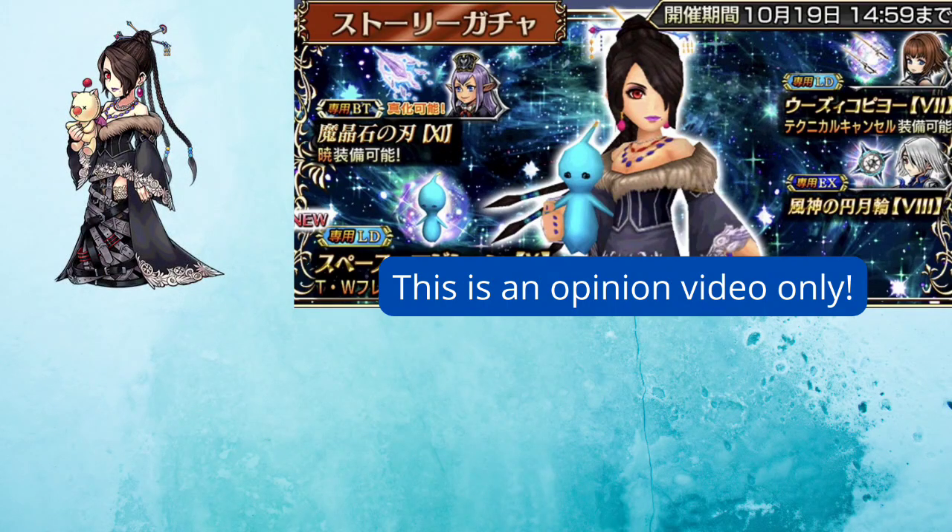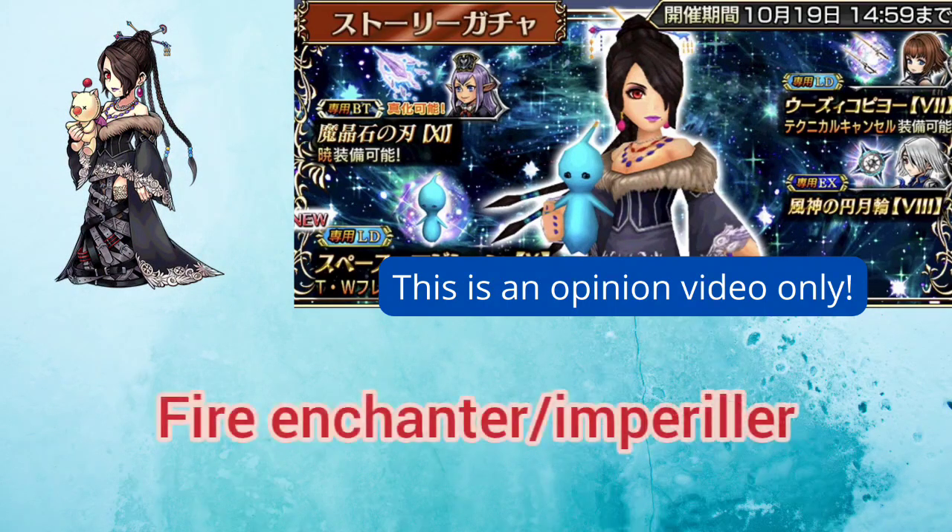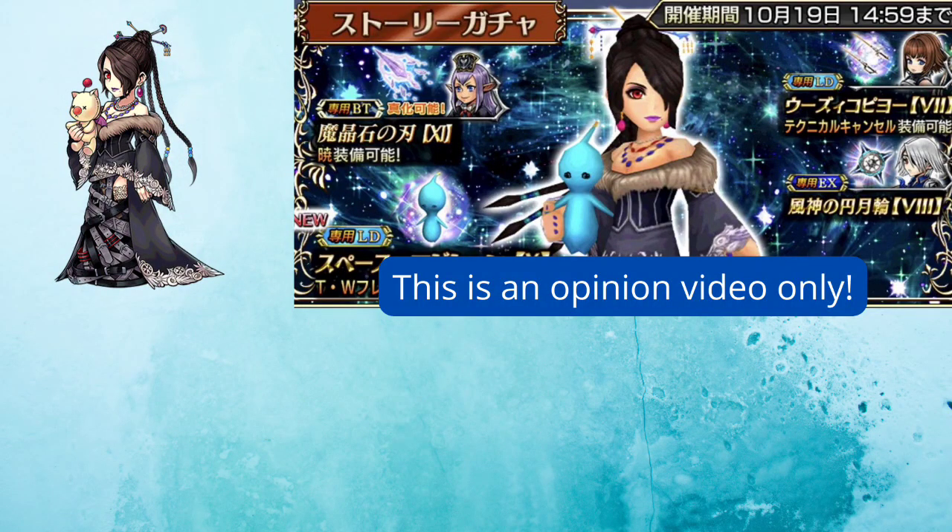Lulu's role in the party is primarily as a fire enchanter and imperiler. Her kit hasn't been updated for quite a long time, so with her rework tomorrow, her base kit will be changed considerably. Most of the changes are to make her damage more in line with the current meta, especially her S1 and S2, which will now be multiple HP dumps. Her EX has always been fairly hard-hitting and will also be upgraded with her C90.